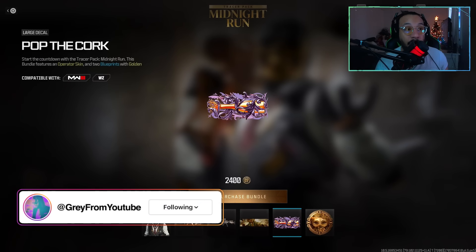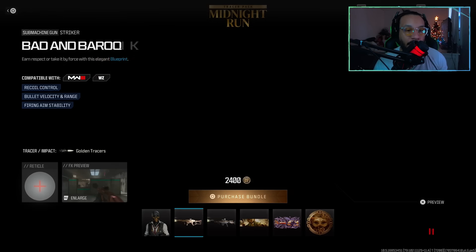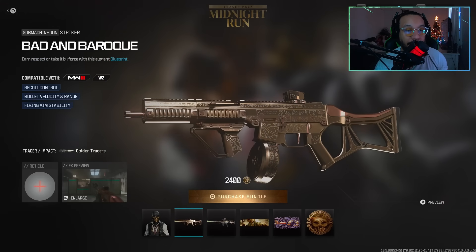Following that, we get a calling card called New Year New Me, a large decal called Pop the Cork, and lastly an emblem called Gold Mask.